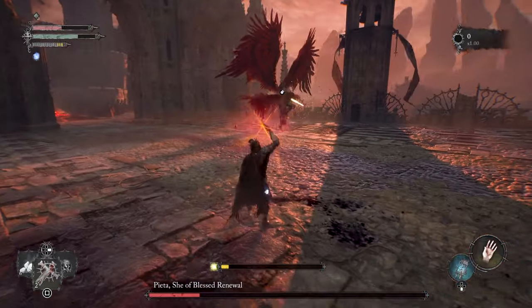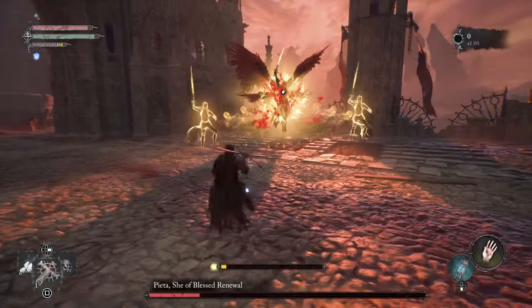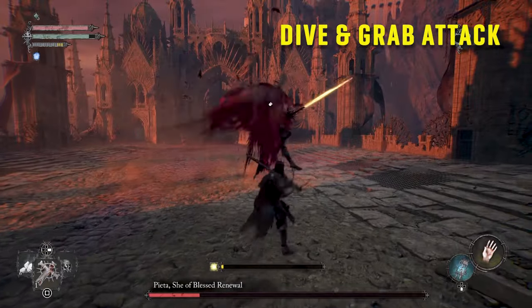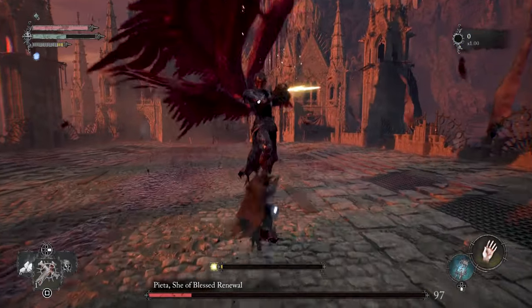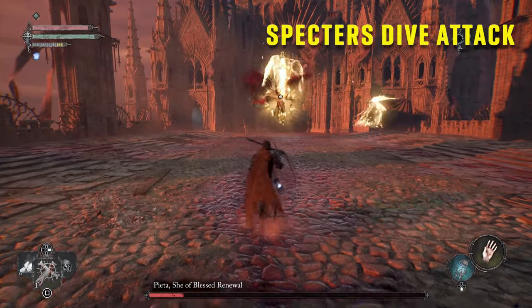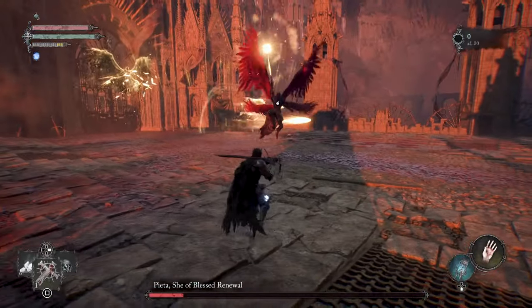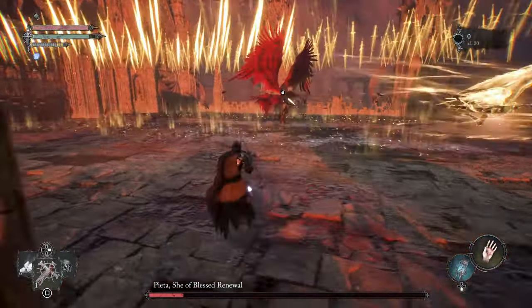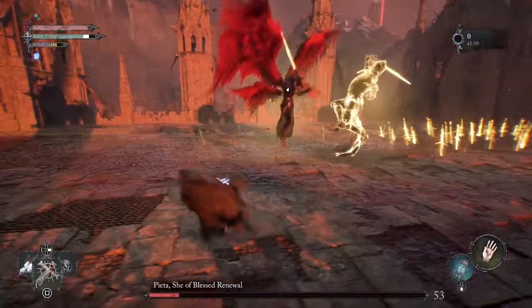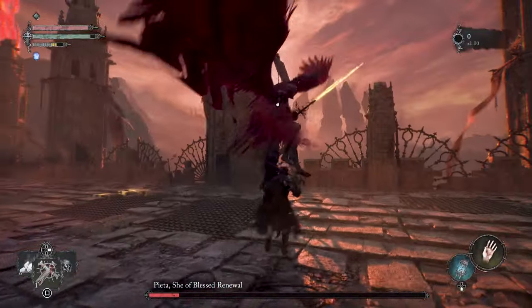That's the laser beam in the back — you got to dodge it. Try to stay close. She's going to summon two specters — laser beams, dodge that. That's the grab attack again, you got to dodge that. Try to stay close. She moves down the arena and she's going to summon two flying specters. Now it's on the left side that you're safe. Laser beam — move out of the way. Try to stay close. Wait until the swords drop. And the specter — move out of the way. And the grab attack — move out of the way as well.